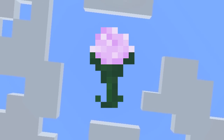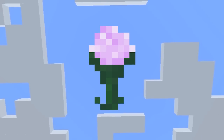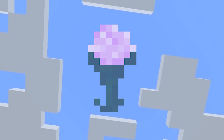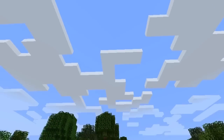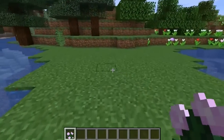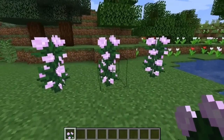The flower called the Peonia was in the game files of Minecraft for a very long time but was never actually implemented into the final game. You were able to see a screenshot of this flower on Jeb's Instagram, but it never made it into Minecraft. It looks very similar to the peony flower found in Minecraft now, but the texture file for this flower was eventually removed in 1.13.